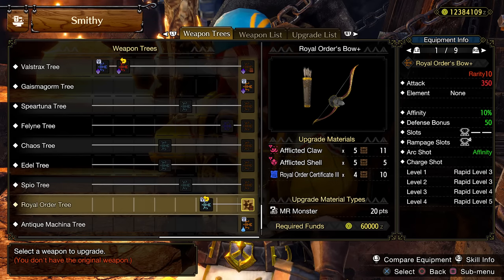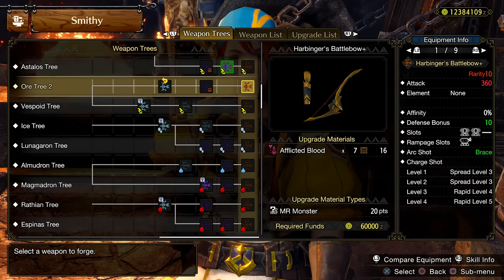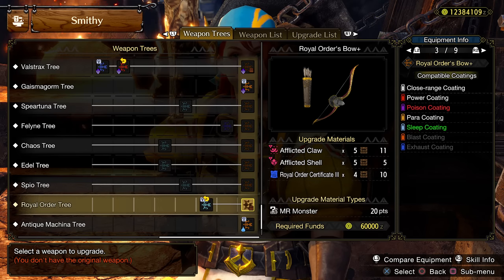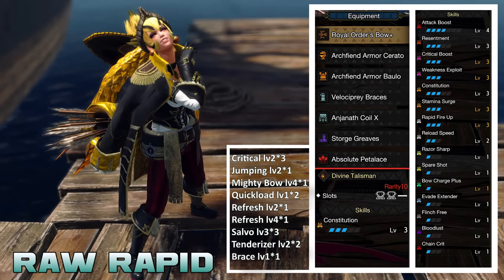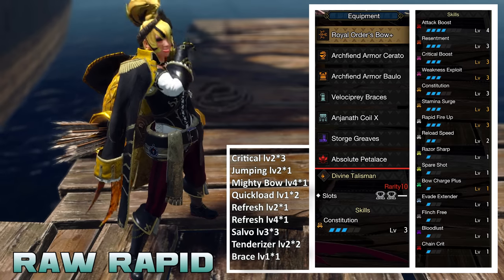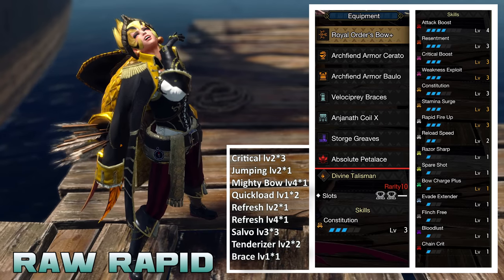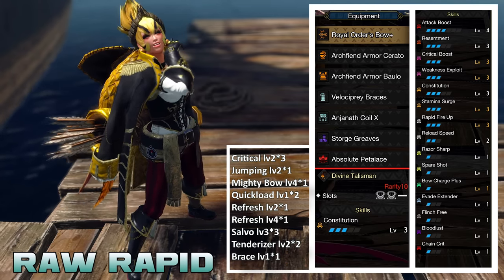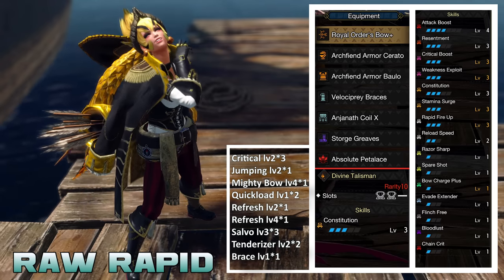For Rapid, we use the Royal Order Bow, gotten through a follower quest. The other option is Herald Bow, which has 10 more raw and doesn't need the Mighty Bow Plus jewel since it already has the final level unlocked. However, Royal Order gets 10% Affinity with a level 2 slot and has para coatings, while Herald only has close range and power — so Royal is just better. Most budget builds can be put together with a Constitution 2 2-2 slot charm or an Attack 3 with a level 2 or 3 slot charm. Bloodlust is great for bow at level 1, giving 20% Affinity when you overcome it or 10 raw. Chain Crit level 1 gives 8 more raw when up and running, which is more than going from Attack 4 to 5.